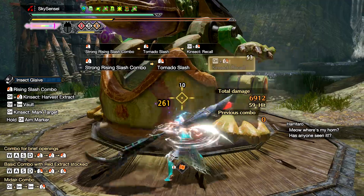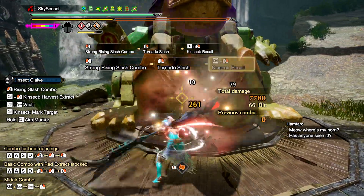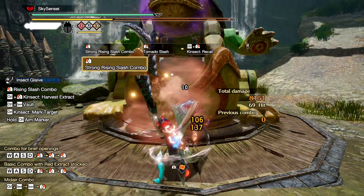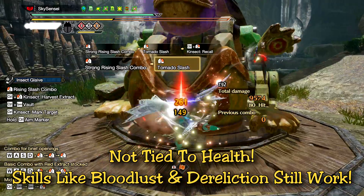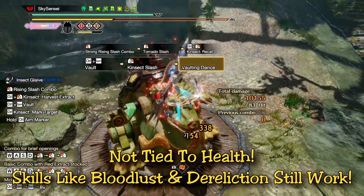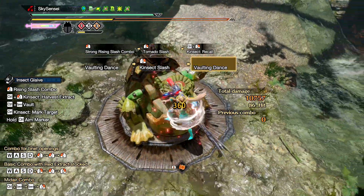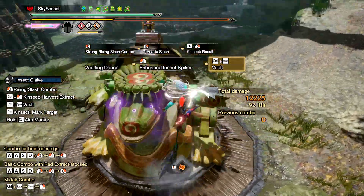There's no downside other than the fact that you just can't get hit. If you do, you just get back up and you gotta wait another 15 seconds without taking damage to activate the skill again. The best part of this skill is that it's also not tied to your health, so it works with any skill that still hurts you like Bloodlust or Dereliction that gives you that bonus damage. As long as you don't get hit physically by the monster, this skill remains active.